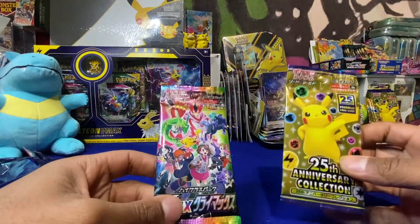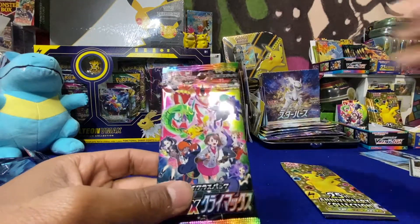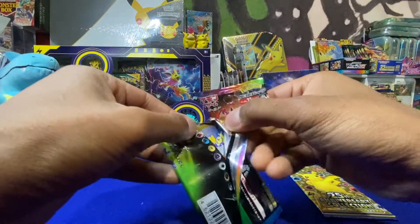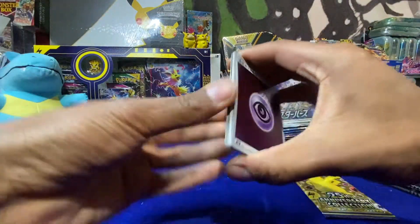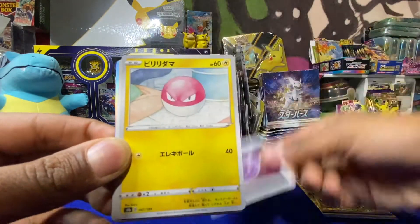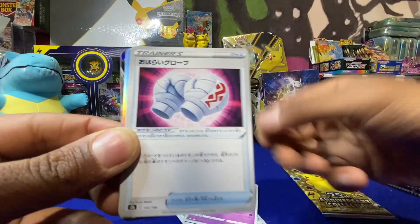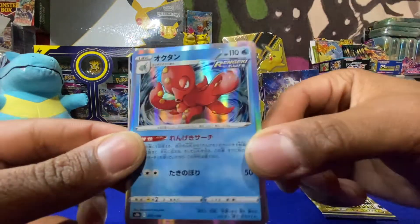I guess we'll keep sticking with the Japanese theme today. This is my last pack of Vmax Climax — let's hope we get that god pack. I just love these hollow energies; I think every energy should be like that. Rolls out in the flower field, fishing rod, Koopa, Octillery.